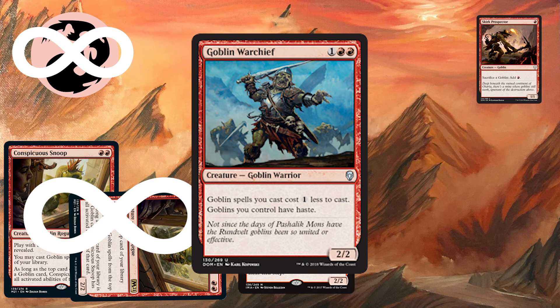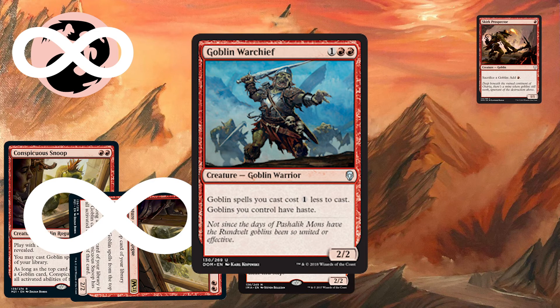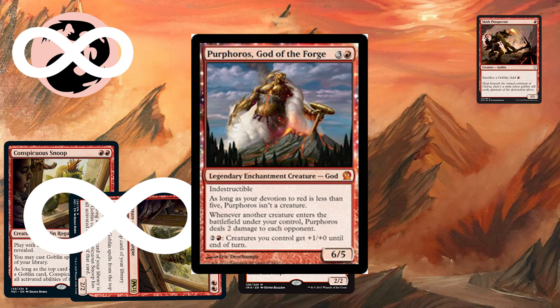Now let's change gears a little bit and move on over to Commander. If we are playing Purphoros, God of the Forge as our Commander — for those of you who don't know, Purphoros is a 4-mana 6/5 legendary enchantment creature god. It has indestructible, and as long as your devotion to red is less than 5, Purphoros isn't a creature, which is usually an upside since an indestructible enchantment is much harder to remove than an indestructible creature. It also has an ability that reads: whenever another creature enters the battlefield under your control, Purphoros deals 2 damage to each opponent.